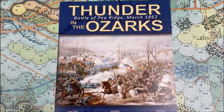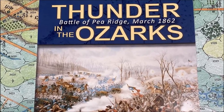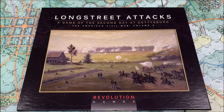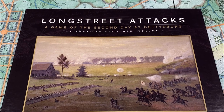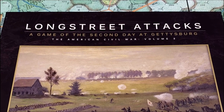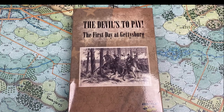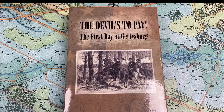While excellent, they boast a level of detail that is best applied to smaller battles, such as Pea Ridge, or parts of larger battles, such as Longstreet Attacks, Day 2 of Gettysburg. Any system, no matter how good, will eventually collapse if pressed beyond reasonable limits. Longstreet Attacks, while a great game on a neglected topic, also revealed the ragged edge of the existing system. Enter the Devils to Pay — the first day of Gettysburg, where Lutman streamlined the system to where it could handle the big battles.